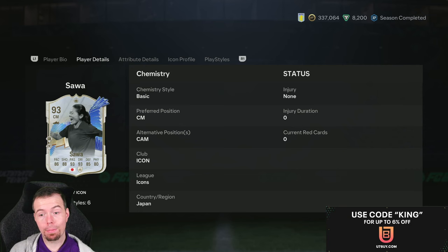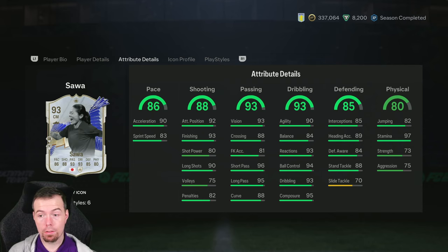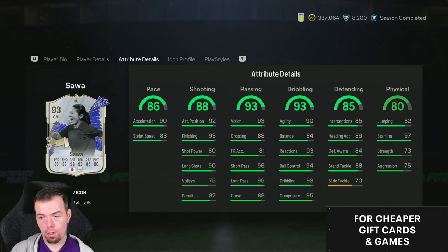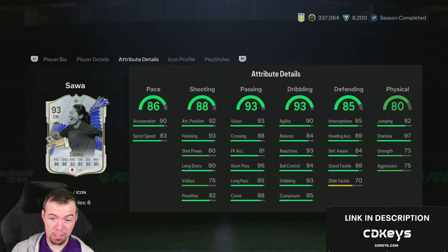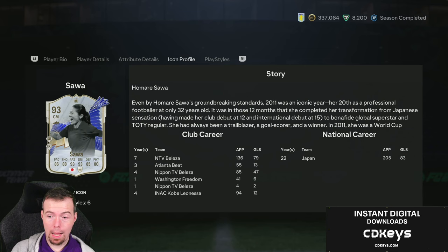She could play CAM as well as Center Mid - she does have the stats for CAM. Decent pace, 92 tap position, 93 finishing, 93 vision, 96 short passing, 95 long passing, agility 90. Balance is a bit of a surprise - slightly lower than expected - but all her other stats are way above 90. Slide tackle is her only yellow stat, which is weird. Even her defending stats are crazy - 97 standing tackle - though that doesn't matter because she's got her L1 plus. Strength and aggression could have been a little bit higher, jumping 82.